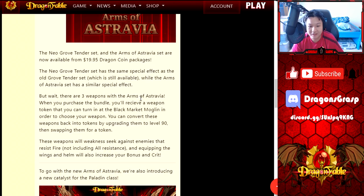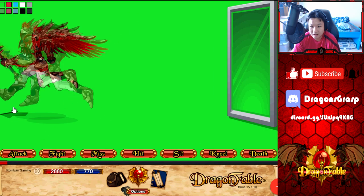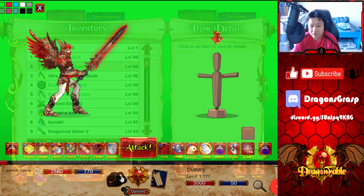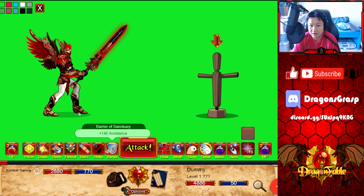By the way, the weapons also have a special effect I forgot to cover. It will Weakness Seek against enemies that resist fire — so it's not solely a fire weapon. Any enemies with greater than zero fire resistance, this thing will element-seek, which is really really good, though it doesn't include all-resist. Clipping the wings and helm also increases your Bonus and Crit — I wondered if there's a full set bonus, but after testing it out, there isn't one.